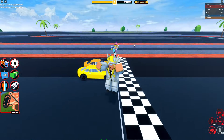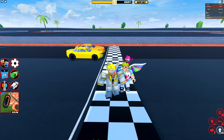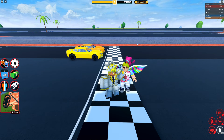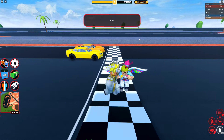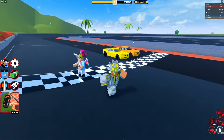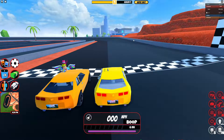Hey guys, welcome back to JNL Studios. Today we're doing a bunch of races. First one up is the normal Camaro versus the level 5 Camaro. The level 5 is the bright one and the normal is the dark one. We got a bunch more, so make sure to like and subscribe. Let's get the races started.